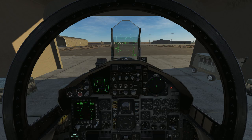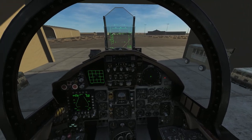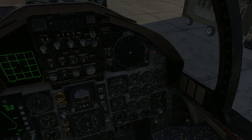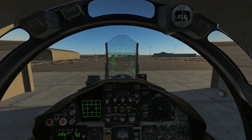Here we are in the F-15C. We'll get this thing cranked up and get ourselves out and in the air. Checking the lights are on, canopy's open still, got the power on, engines are now coming up — the left one's starting up there. You can just see the engine gauges coming around. This is part of the Flaming Cliffs series, if you haven't done any DCS before. These are relatively simple to operate as far as the controls — there are no clickable switches in here, so it's all just keyboard.